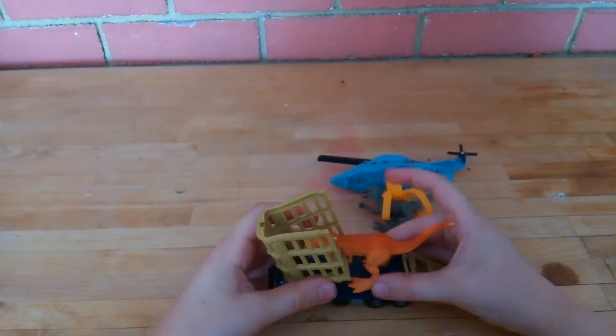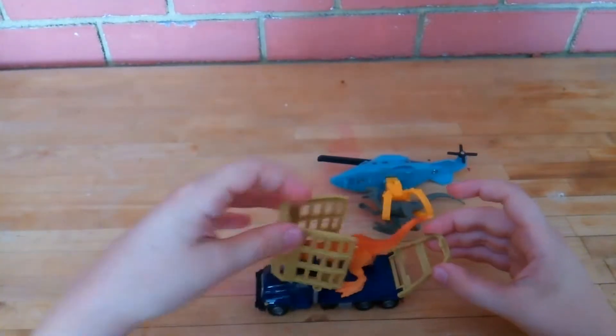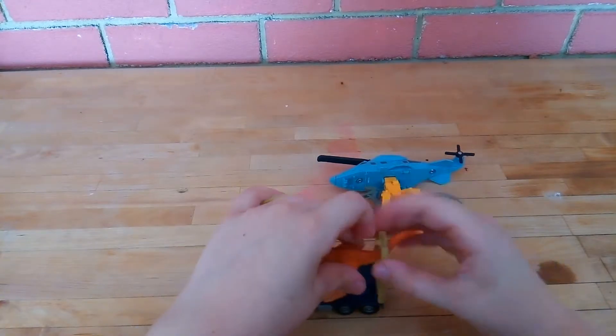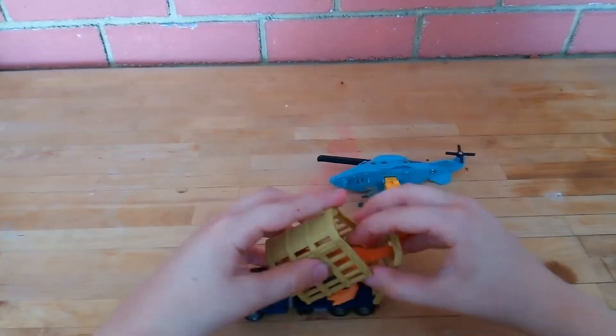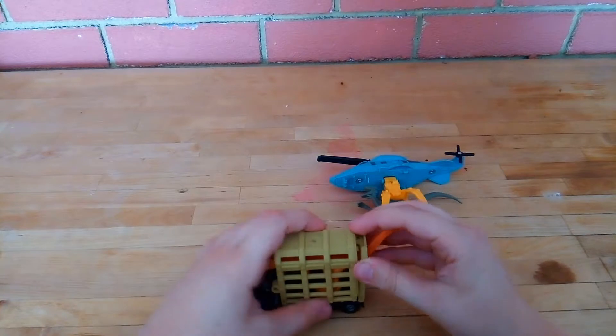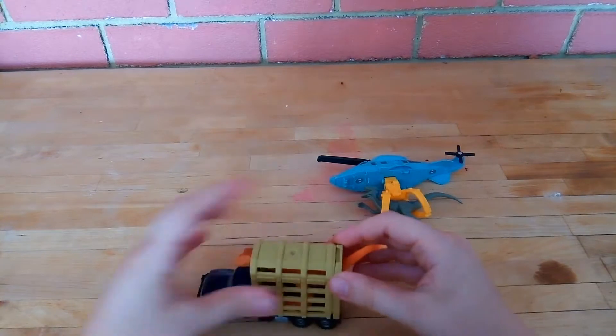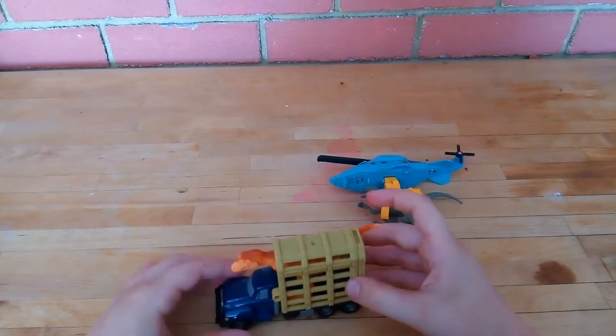You put it in the truck like that. You could either put the head first, like that, or the tail first, like this. You put that like that and then you trap it. The foot gets stuck in there sometimes, so give it a little nudge. And you have a T-Rex trapped in your truck.